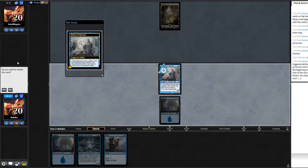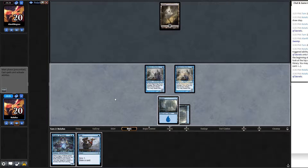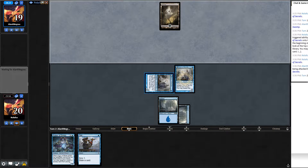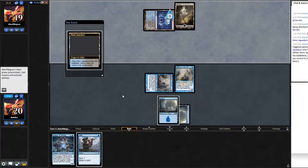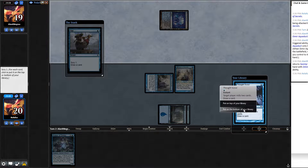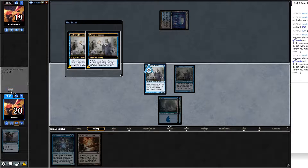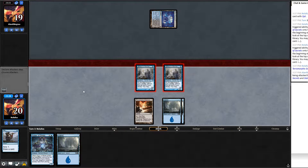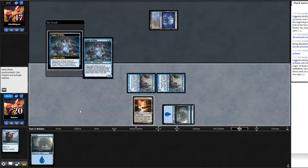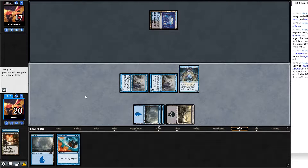We reveal another Delver — let's not reveal that. Play an island and cast the second Delver. We opt on their end step, cast a Thought Scour. On our upkeep we reveal an island — no flip, but I'll swing in with both Delvers and play Augur of Bolas. Augur finds Counterspell. Crack Terramorphic for a swamp, pass the turn. Opponent plays Merfolk Mesmerist — looks like a Blue-Black mill deck.